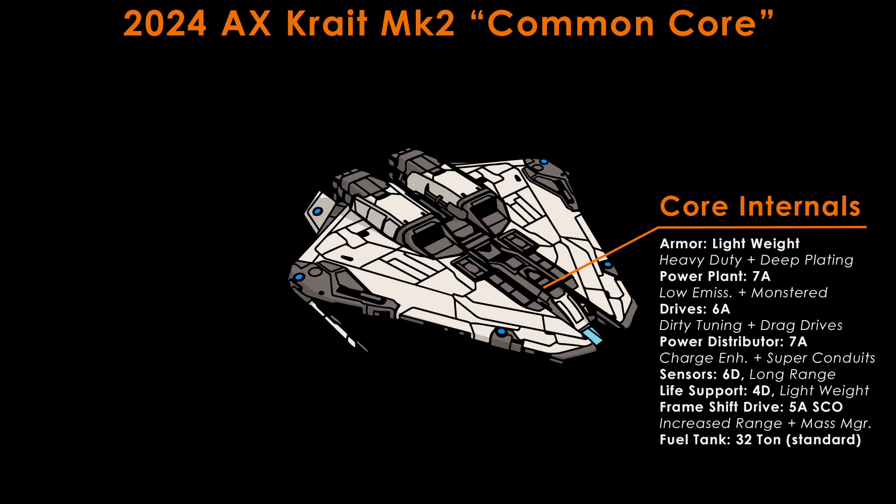Sensors are 6D with long-range engineering. D-rating is fine for range with the engineering, and saves weight that's giving you speed and jump range. Life support is 4D with lightweight engineering — you can cheaply synthesise oxygen if you need longer than the 6 minutes this life support grants, which is plenty. The frameshift drive is a class 5 with SCO, with increased range and mass managers as experimentals. We recommend A-rating for jump range, but you could also go for D-rated here, which trades a few light-years of jump range for an additional 3 m/s of velocity. Difference is marginal. The fuel tank is the standard 32-ton version.